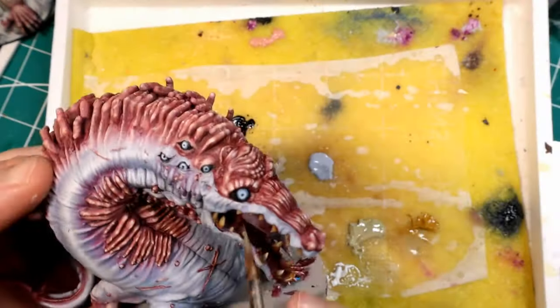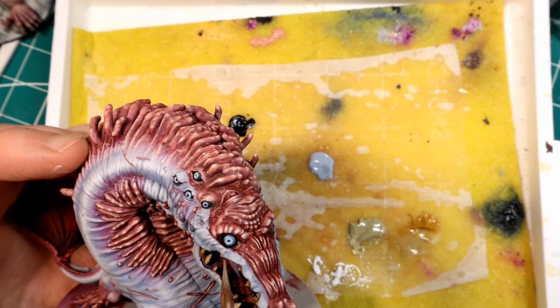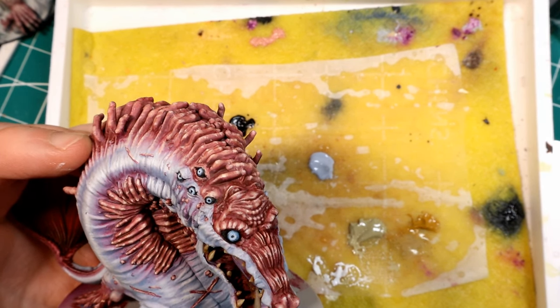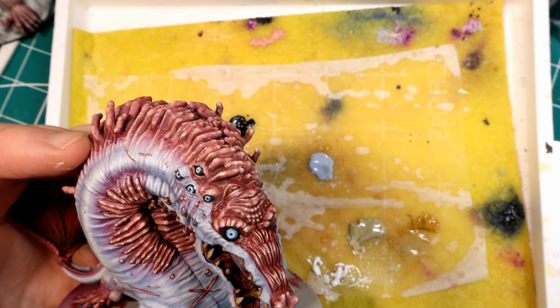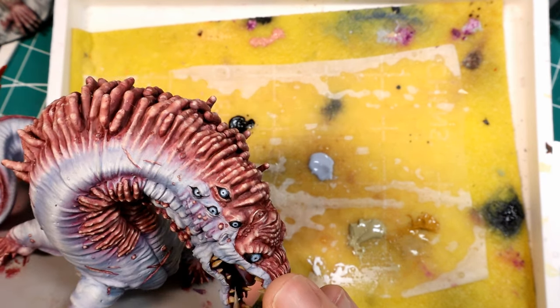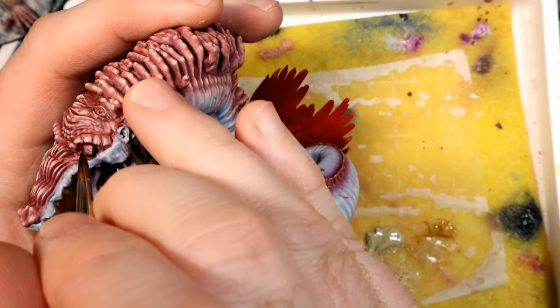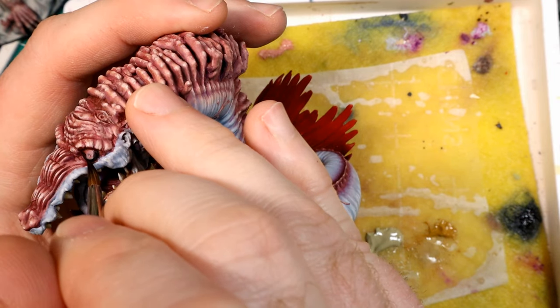I mix a little off-white into that buff and hit only the top of the teeth to give a highlight, then the final touch is just a dot of pure white at the very tip of each tooth.